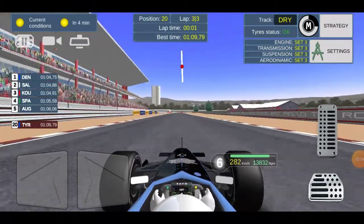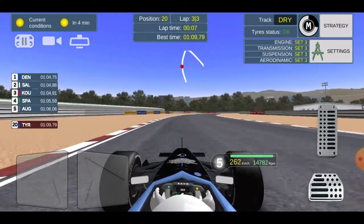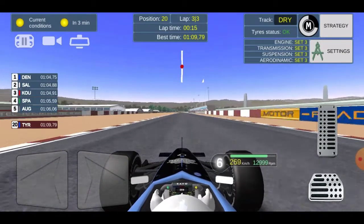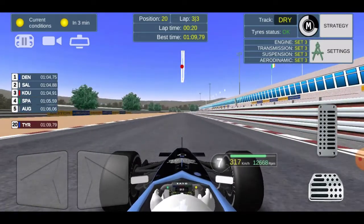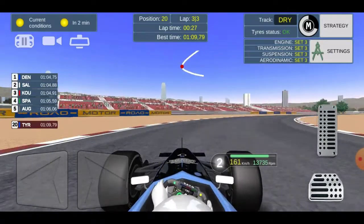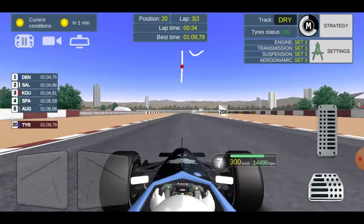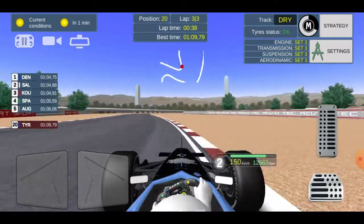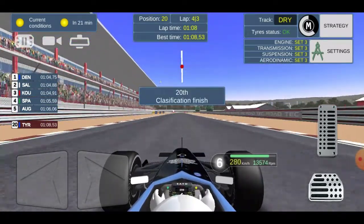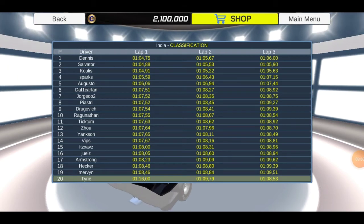We're only down in last place, 20th position — that is poor from us. We have to improve otherwise we're going to be starting from the back once again. Look at the top five though — it's pretty much the same all season: Salvatore, Coolie, Sparks, Augusto. How are we in last place? We did not improve on it — P20. That is going to be so annoying.